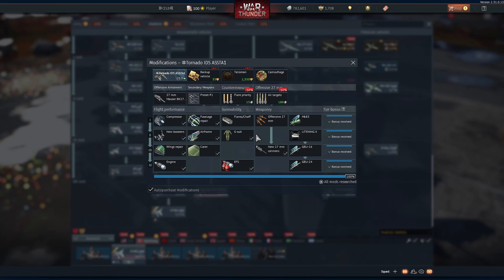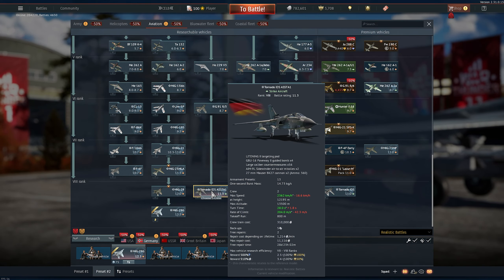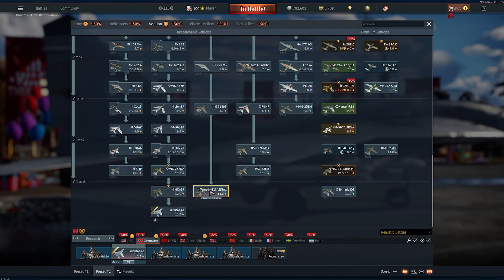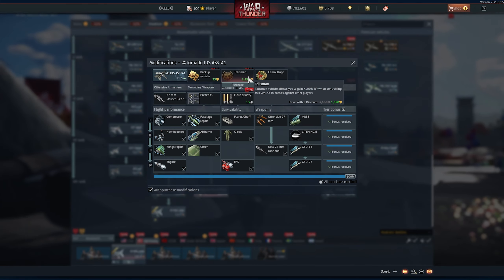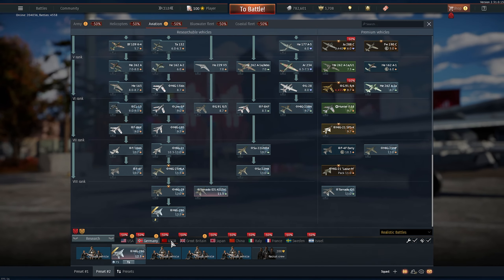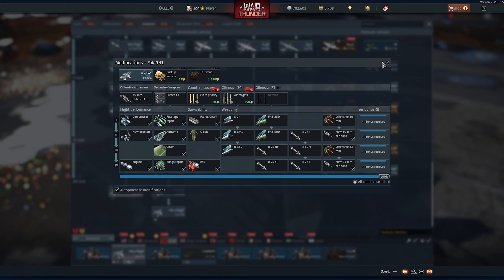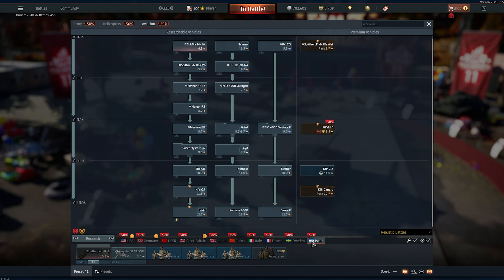Look at this — for example, 1500 golden eagles. It's almost like making the Tornado IDS a premium aircraft. It doesn't get the silver lion bonuses a premium aircraft has, but with the new economy and a premium account it's all right. The talisman itself gives you the RP. It's really cheap — look at this, a Tornado for 1500, or the Yak — one of the top dogs of the tech tree.